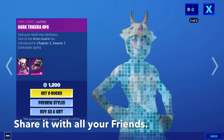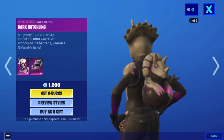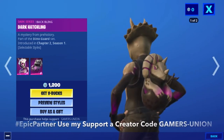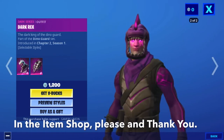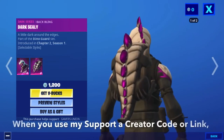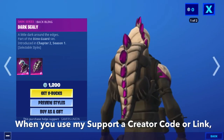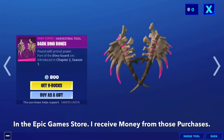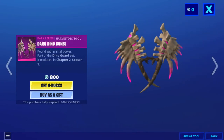Dark Series outfit 'Sink Your Teeth Into Darkness,' part of the Dino Guard Set introduced in Chapter 2 Season 1, for 1200 V-Bucks. Dark Series back bling 'Hatching a Mystery from Prehistory,' part of the Dino Guard Set introduced in Chapter 2 Season 1. Dark Series outfit Dark Rex — 'The Dark King of the Dino Guard,' part of the Dino Guard Set, for 1200 V-Bucks. Dark Series back bling Dark Scally, and Dark Series harvesting tool Dark Dino Bones, also part of the Dino Guard Set introduced in Chapter 2 Season 1, for 800 V-Bucks.